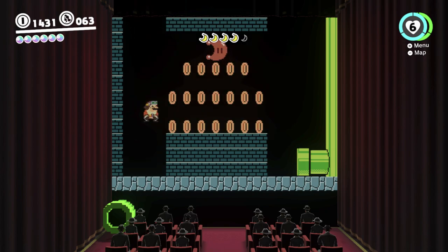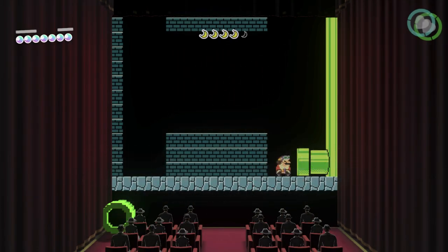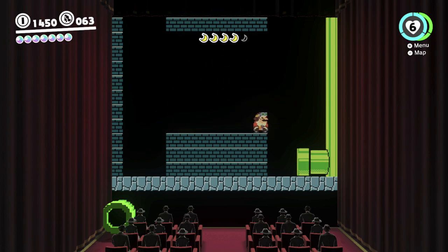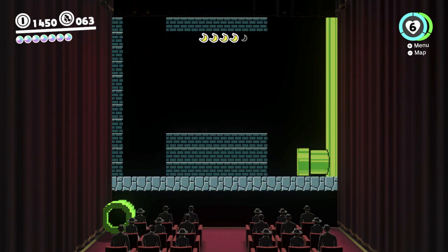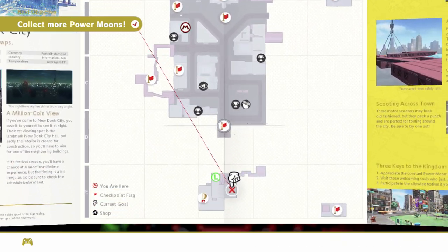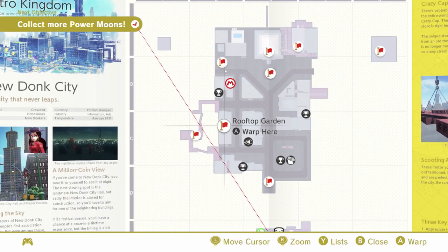I'm not sure if we saw 8-bit Mario with this costume yet, but he looks pretty good. So that's the hidden moon in this area — it's not really well hidden. If you already know about that area then... okie dokie. I might want to just cap warp out of here honestly, because that's much harder than I expected to get out of. Let's just go to the plaza. You can cap warp out of a 2D area — you don't get stuck in them, which is very helpful. You can see Pauline's over there, we can talk to her and do some stuff to get a moon, but we won't do that just yet.